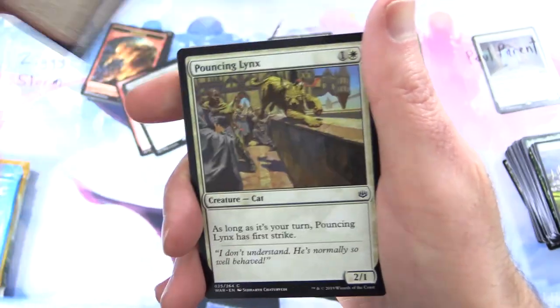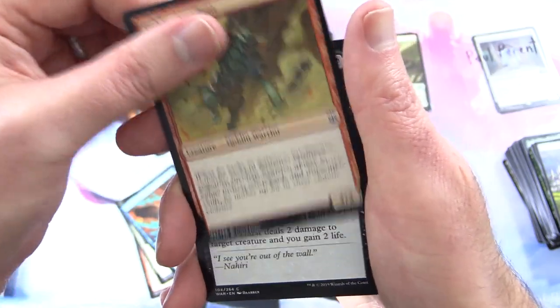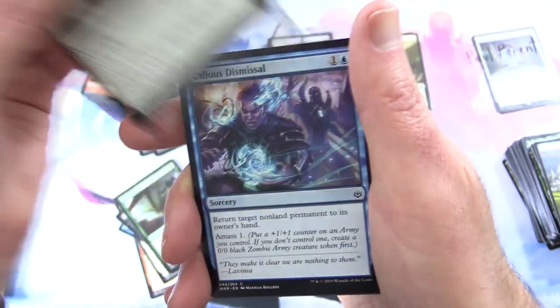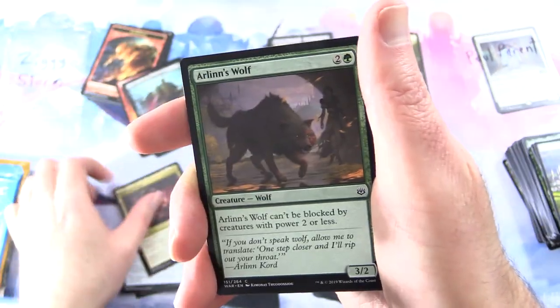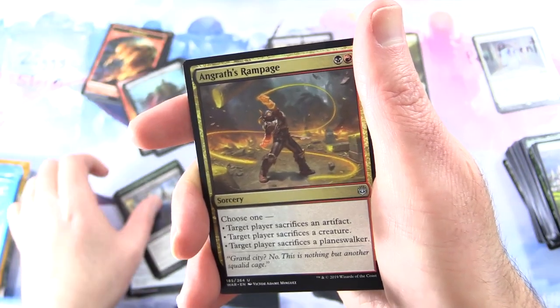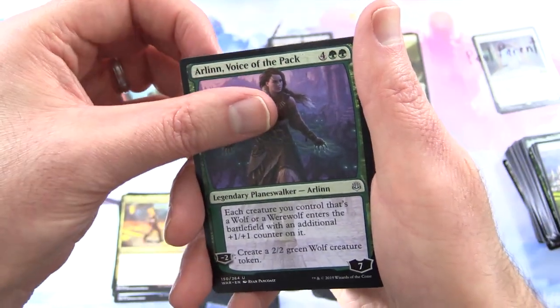Next up from War of the Spark: Goblin Assault Team, Pouncing Lynx, Sky Theatre Strix, Goblin Assailant, Sorin's Thirst, Kraul Stinger, Topple the Statue, Colossal Dreadmaw — yes, I renamed the card on the fly — Gateway Plaza, Arlinn's Wolf. Uncommons: Vizier of the Scorpion, Angrath's Rampage, Arlinn Voice of the Pack.